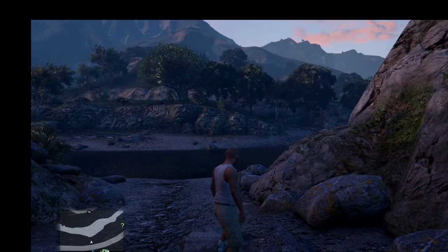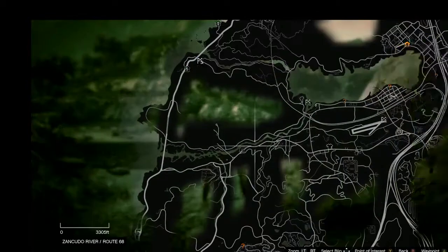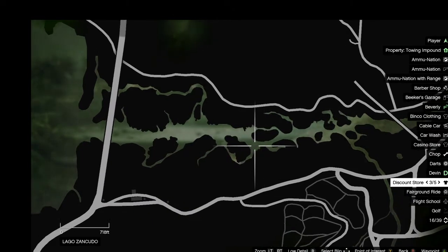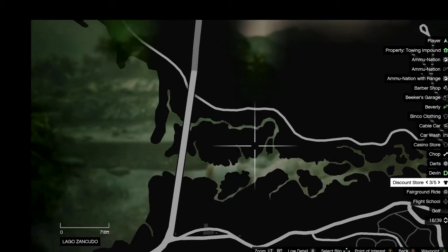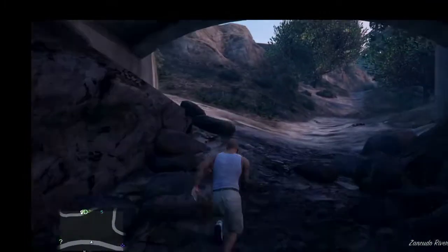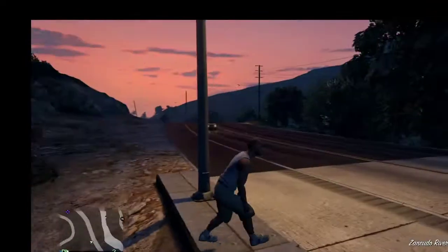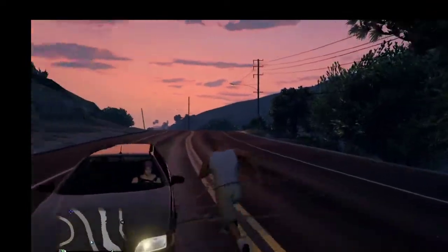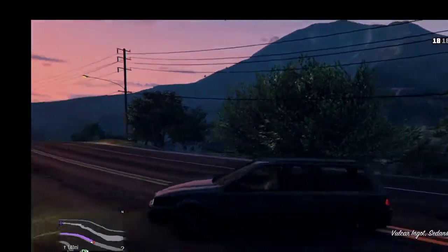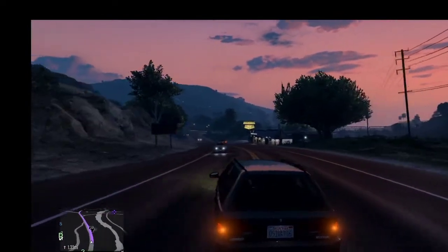Now the third one is actually in the Zancudo Swamp, up near Fort Zancudo — right about here is where it'll be. This is the first time I've actually done audio for these letter scraps — I've done a bunch of them. I think the hardest one to get is the one that's on top of the round restaurant near the terminal at Los Santos International Airport.